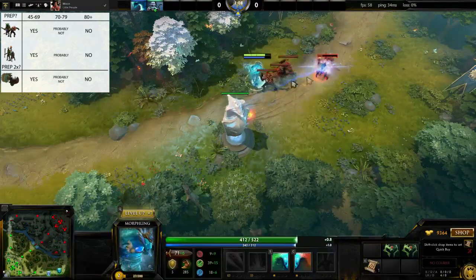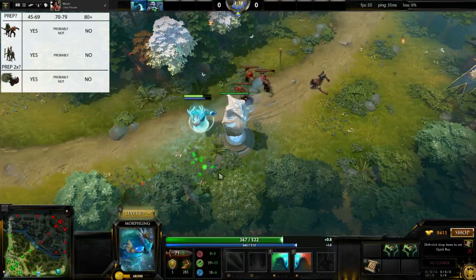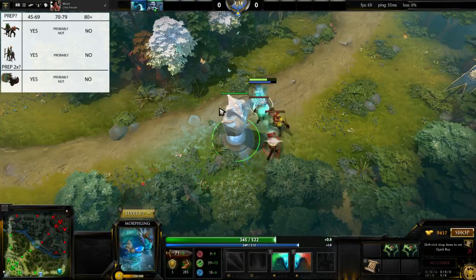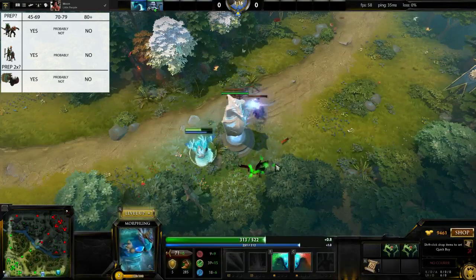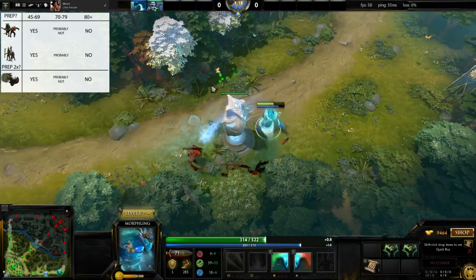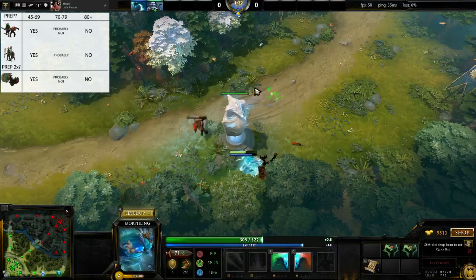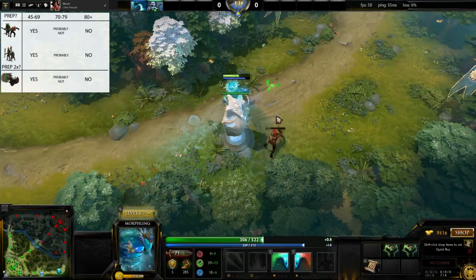Keep in mind, though, that this is a rule of thumb. The closer you are to 72-ish damage, the more uncertainty there is. However, keep true to the rule for the most last hits. Here Morph is at a dangerous 77 damage — according to the 678 rule, he should not prep melees, but should prep ranged.